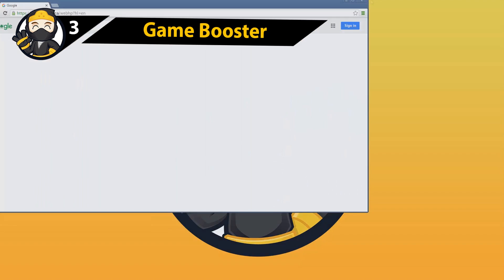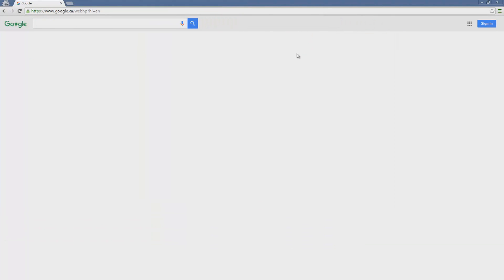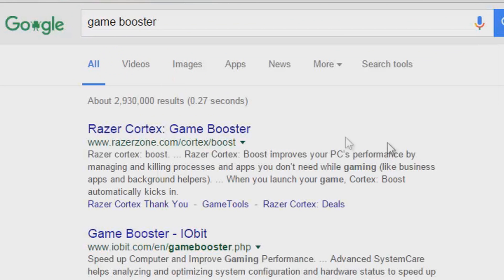The next method we're going to try is Game Booster. Game Booster can increase the FPS of your game by disabling any unnecessary programs running in the background. This will maximize your system's performance to give you the highest frames.